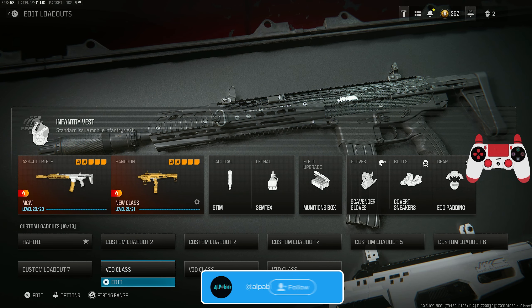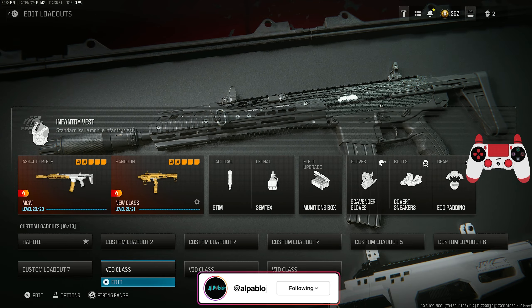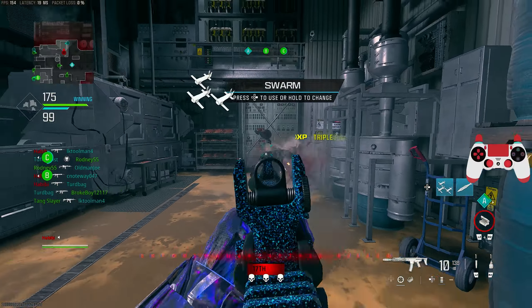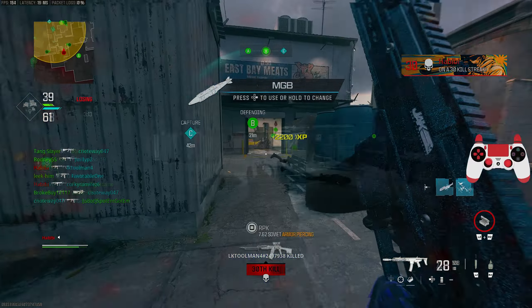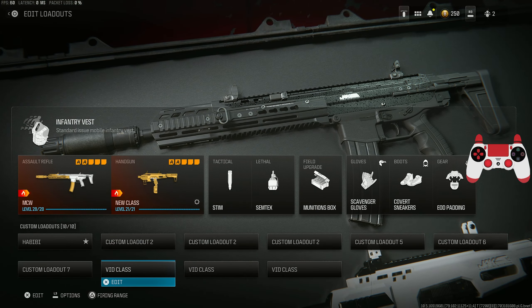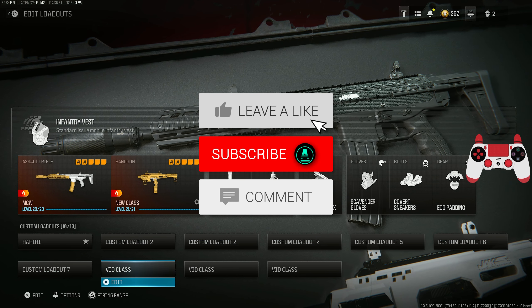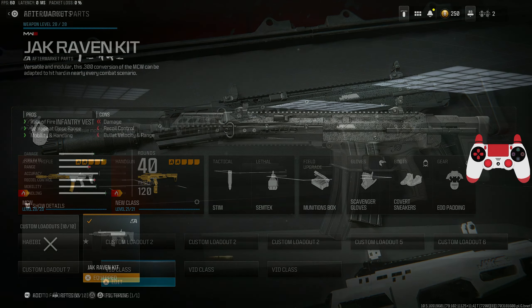We're going to be using a conversion kit in Modern Warfare 3 that people do not use — it's going to be the conversion kit for the MCW. Usually when people use the MCW they just run it regular. I haven't seen anybody make a class or a video on this conversion kit at all. This thing literally converts the MCW into an SMG. Comment down below if you guys remember the operator mods from BO4, because conversion kits are basically operator mods from that game.